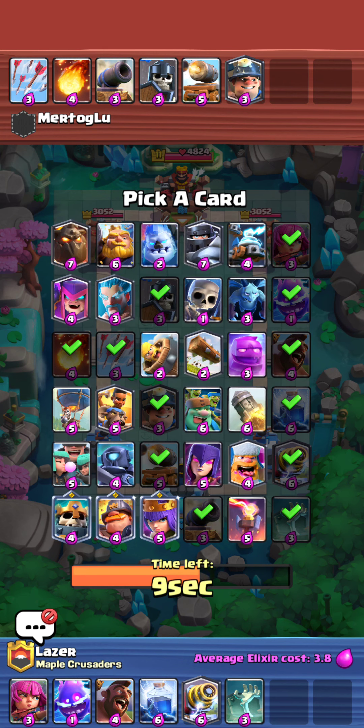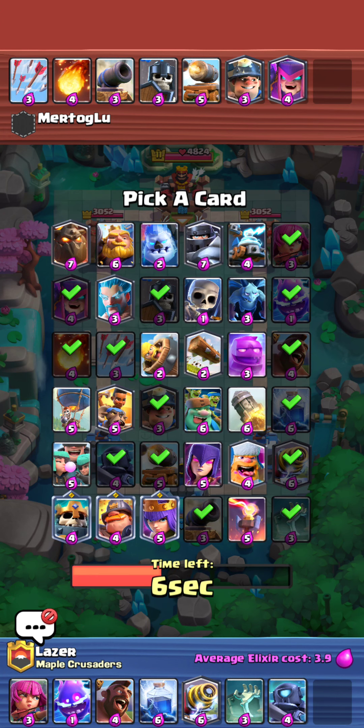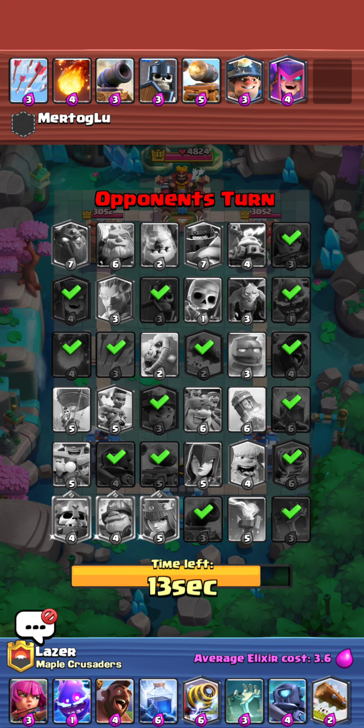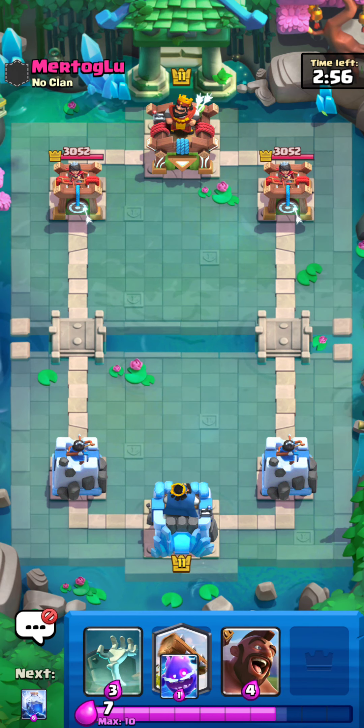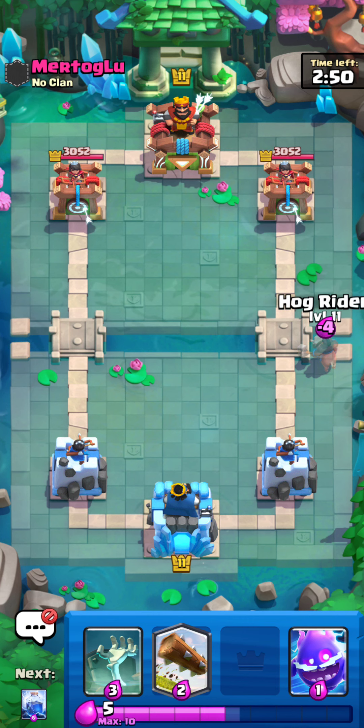Definitely don't want to pick Mother Witch, Ice, or Zappies. I think the Anya is the play here. He's going to go for the Mother Witch, so I guess we're going to go Log. I'm not too worried about the Mother Witch — we have Archers and Mini P.E.K.K.A. if we really need to take care of her. She's going to be a little bit annoying because of my Tombstone, but it is what it is. This guy's actually picking decently, so he's probably not that bad of a player. He picks Minions — not the best, but not the worst. Alright, so up against this guy now. Murtog Lu. I guess we can just go for the Hog first, see what happens.